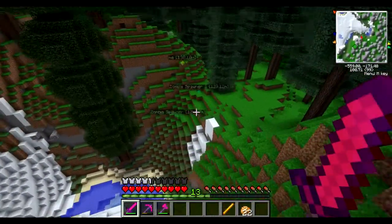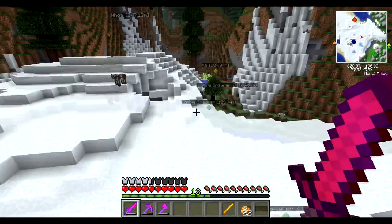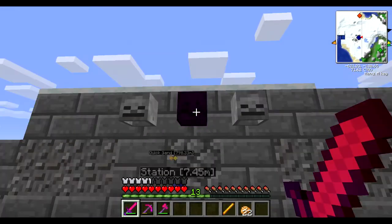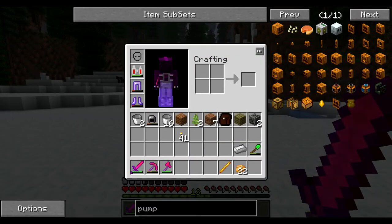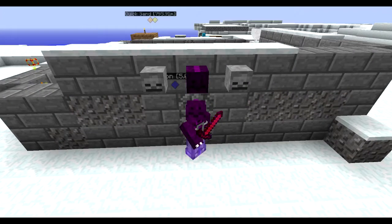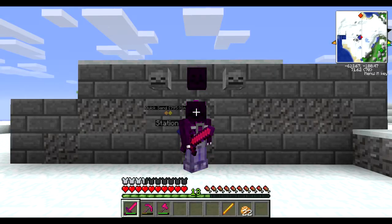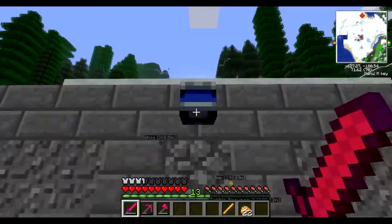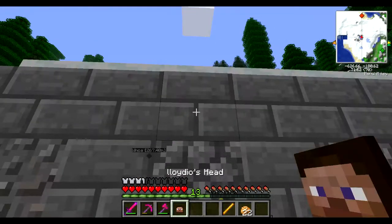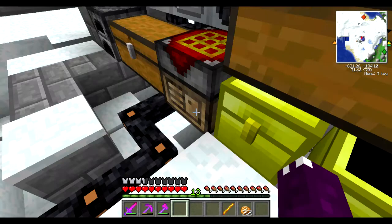I'm probably gonna get sued for using somebody's copyright, but whatever. I got a vorpal sword and had someone kill me so I could get my head. Look at that — it's awesome! My head, I just think it's really cool. I may be kind of disturbed that I like heads. This is Lloyd's head by the way.